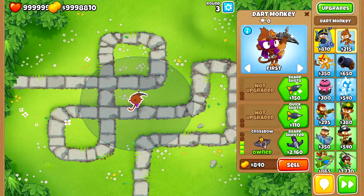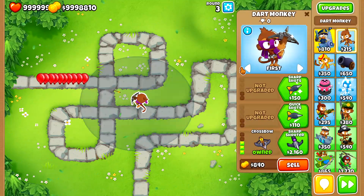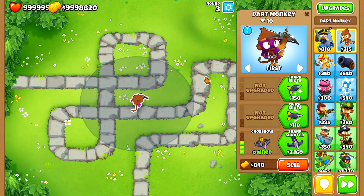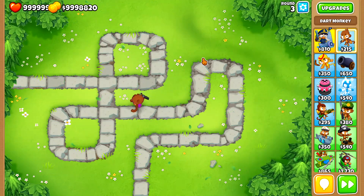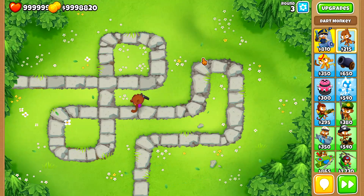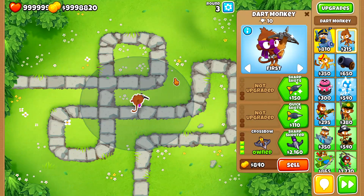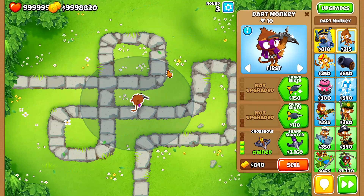Let's reset the pop count and send the red balloons again. 3, 6, 9 - it's actually doing 3 damage per shot. That's 3 balloons per shot and 1 layer per shot. Did you know that the crossbow actually does 3 pierce instead of 2 pierce? I initially thought the only differences were more range and doing 3 layers per shot instead of 1. But it turns out it also does 3 balloons per shot - 1 extra pierce compared to just Enhanced Eyesight.